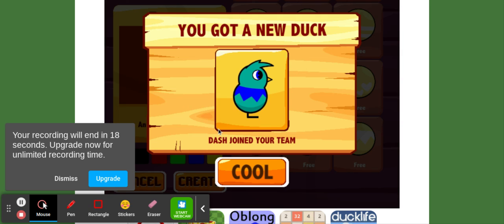Alright, well, I got a new duck that joined the team, so Spike now has a friend. Dash joined your team — Dash is a little blue duck, as you can see on the screen. Alright, this has been the second episode of the DuckLife 4 playthrough. I hope you enjoyed this video, and I'll see you dudes in the next video! Woohoo!